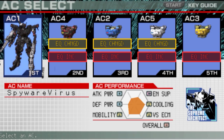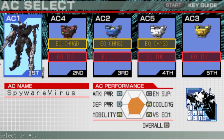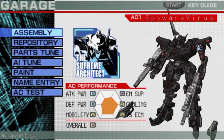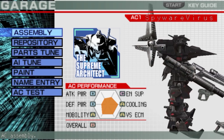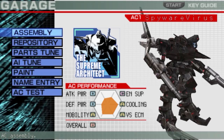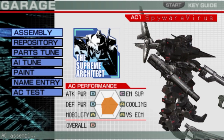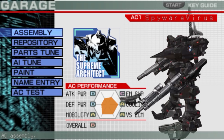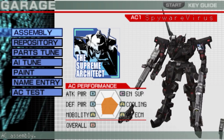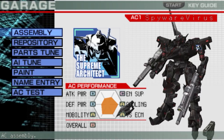Now let's load the opponent. Virus's AC is called Spyware Virus — honestly a pretty clever name. Design-wise it looks like a solid, middleweight AC. The grenade launcher on the right arm looks very interesting — I haven't seen others use that so far — and there's a sniper rifle too. This is going to be a different kind of AC.